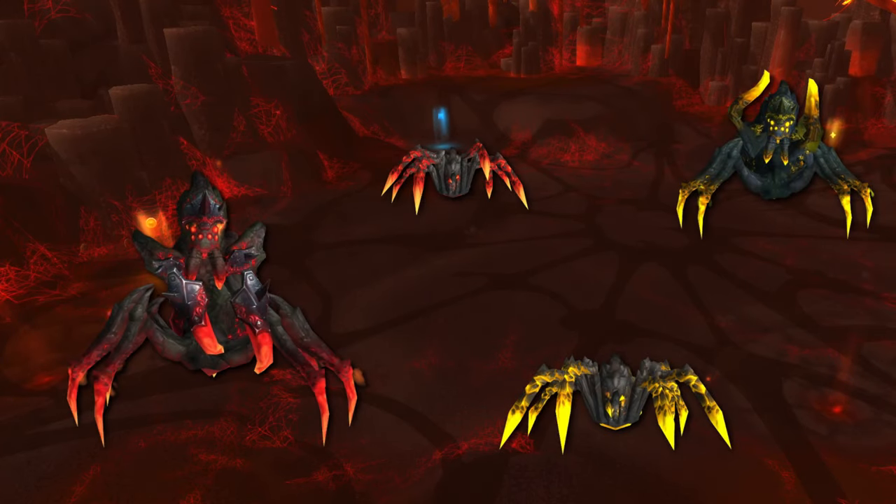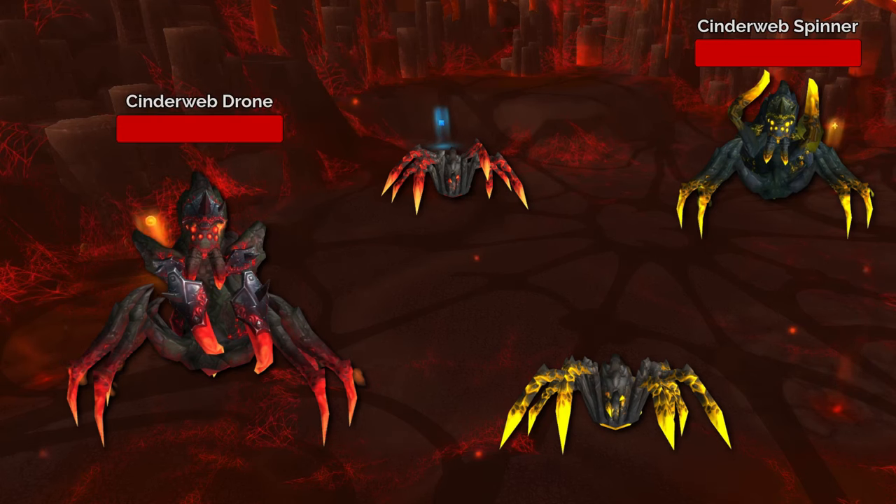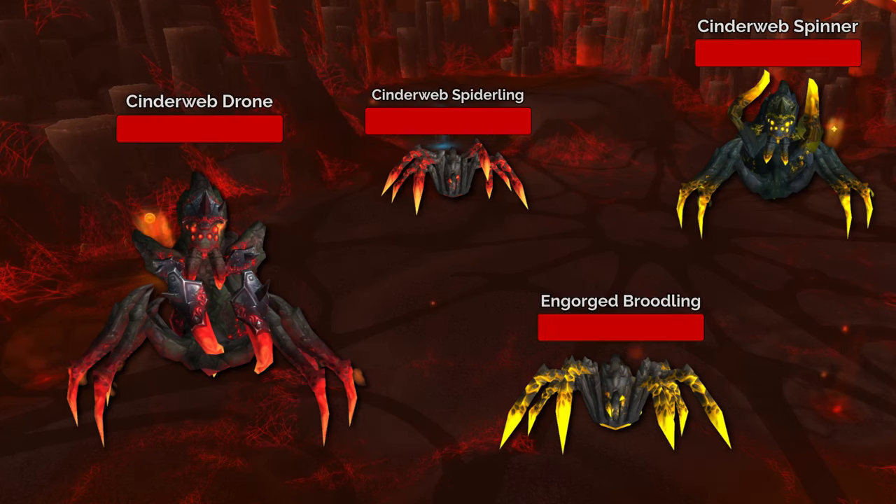Downstairs, you have to deal with 4 different kinds of adds: Cinderweb Spinners, which we already mentioned, Cinderweb Drones, Cinderweb Spiderlings, and Engorged Broodlings.